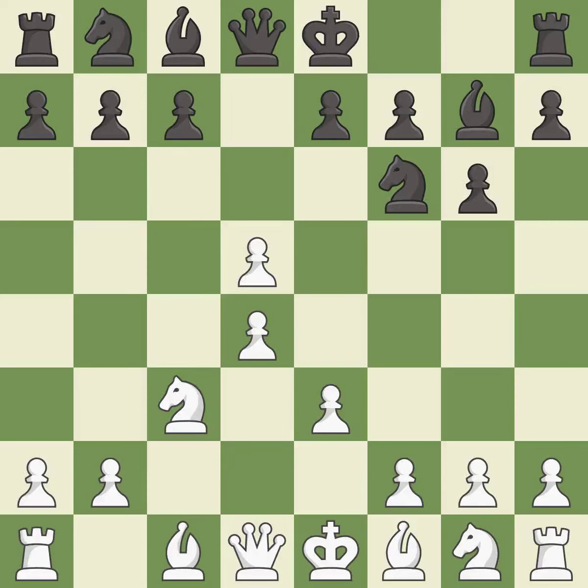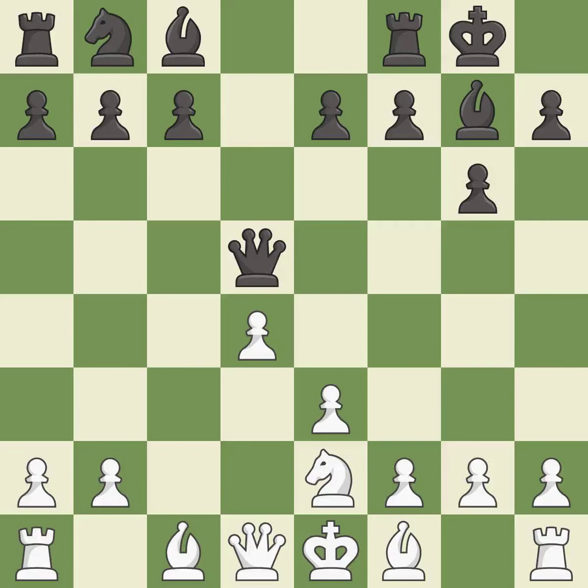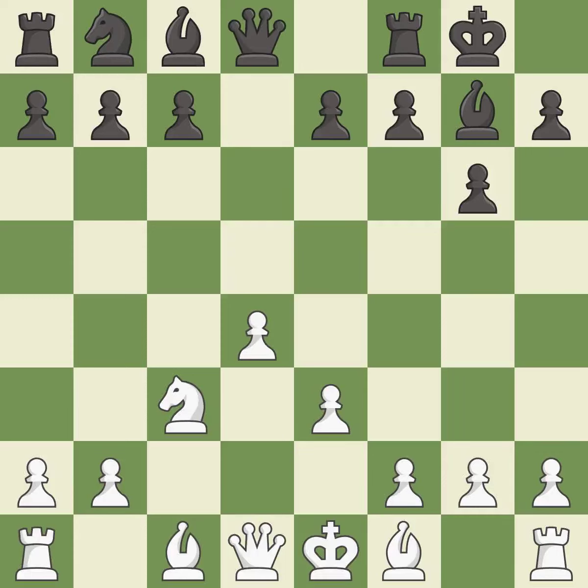After all captures, this is an equal trade. Takes back, maintaining the balance in material with a good trade. Recaptures, developing a knight off its starting square and getting it into the action. Castling gets the king to a safer square out of the center of the board, while also developing a rook. Castling kingside tends to be safer because the king is further from the center. This wins a tempo by threatening the queen and forcing it to move away. This moves the queen to safety and activates a bishop by developing it off its starting square. It is the last book move.